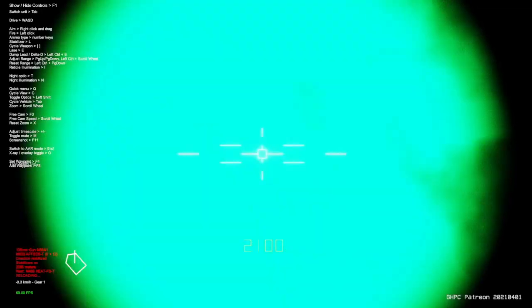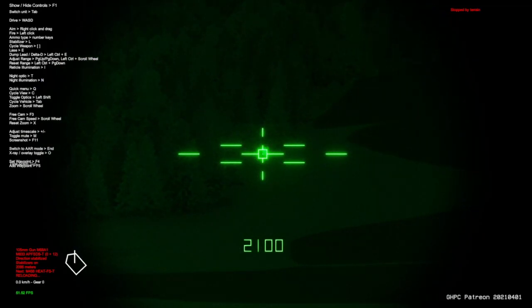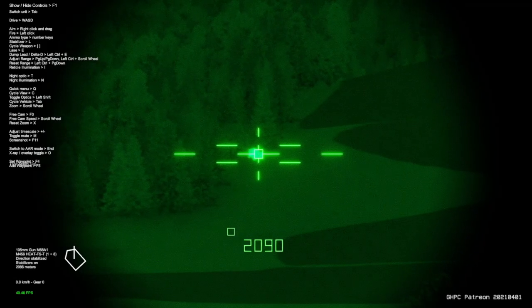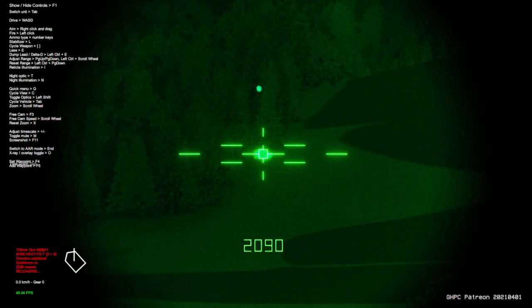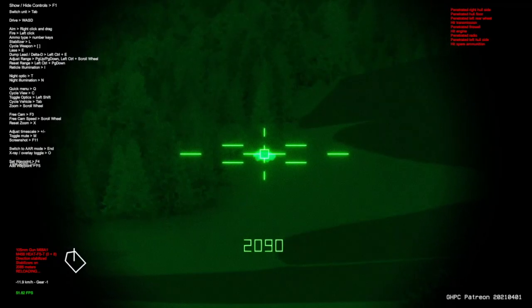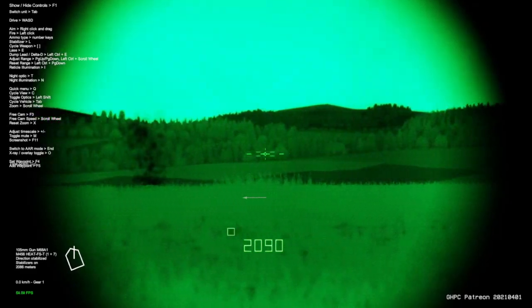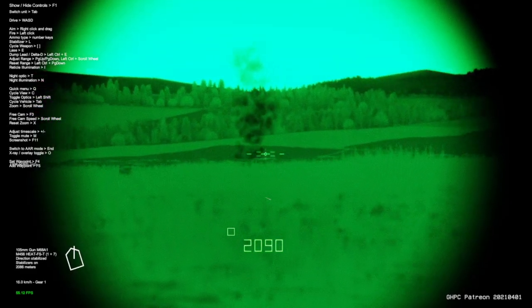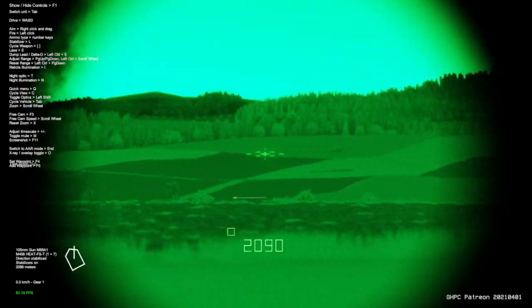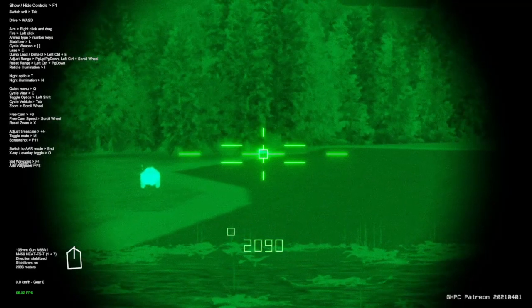What I'm doing here is getting ready to engage this BRDM, but I had a sabot round loaded, which would technically be the improper round to engage with. Now I am firing a HEAT round, which hit the target and the target is down. I'll dive into the proper and improper rounds here in a little bit when it comes to engaging targets.